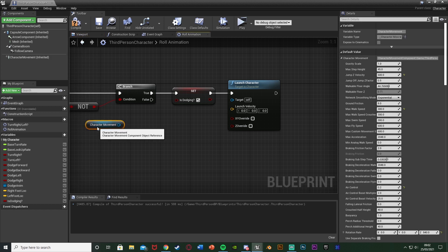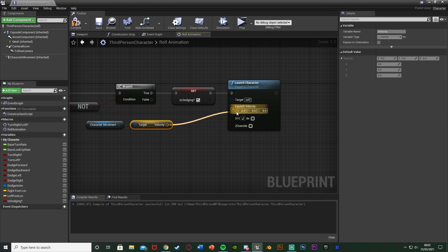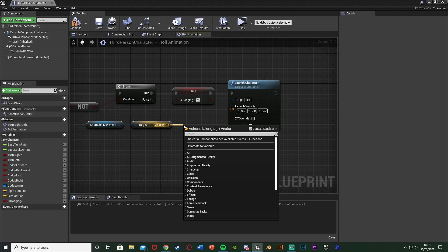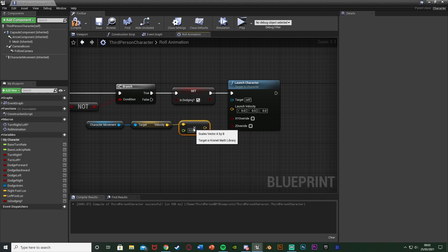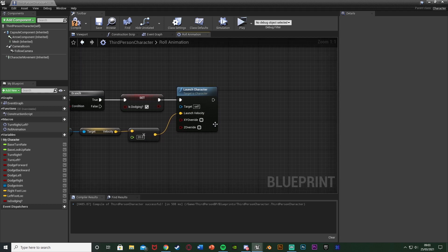We're going to drag and drop and get the Character Movement from the top left. Out of this we're going to get the Velocity — this velocity is the launch velocity which works perfectly. We just want to multiply this to make it bigger, so get a Vector multiplied by a Float and input any value. I'm going to set it to 20, connecting that to Launch Velocity. Set that value to whatever you want — that's how far you're going to dodge. 20 is good for me; you can have 10, 30, whatever you like.